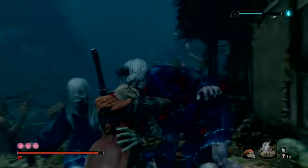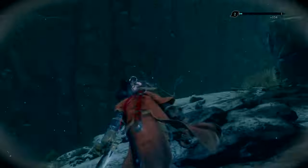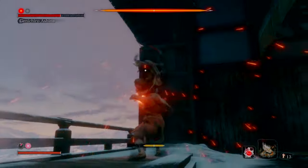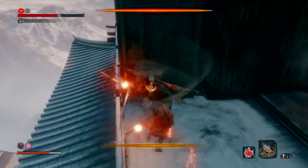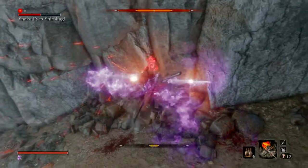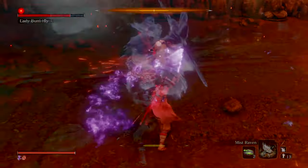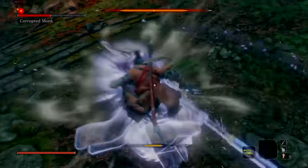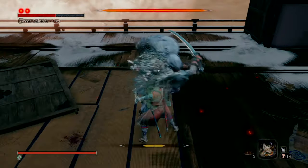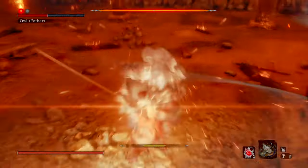Rule number two: implement close quarter combat tactics, otherwise known as CQC. Any given boss has in their movepool an arsenal of attacks depending on range. By staying close on the offensive, you can effectively cut down their move list — sometimes even by half — giving you a lot less to contend with. It may feel counterintuitive and downright uncomfortable. However, close quarter combat is, by far, the quickest and most effective way of ensuring victory.